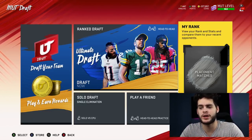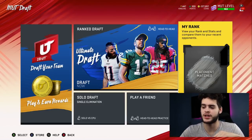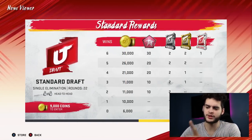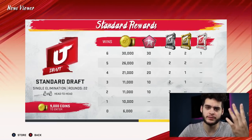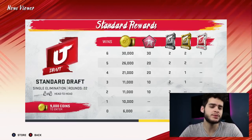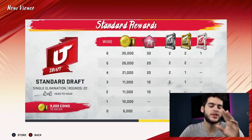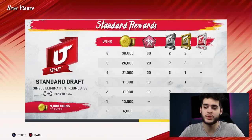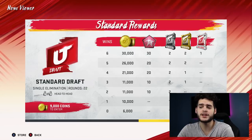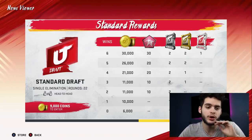You can cheat the placement system by purposely losing. You might say you're losing coins — but you don't lose that much. Here's the way it works: head to the standard draft for 9,000 coins and lose five games in a row by quitting right away. 9 times 5 is 45,000 coins spent, but you get 6,000 coins back for every zero-and-loss, so 6,000 times 5 is 30,000 back — you're only losing about 15,000 coins total. You also get five Hail Mary packs, so you probably end up losing around 10K total, which is nothing compared to the wins you're gonna get back.